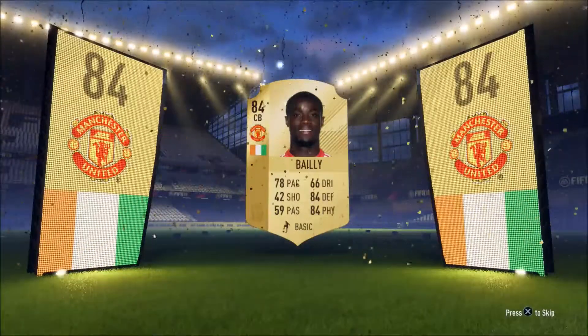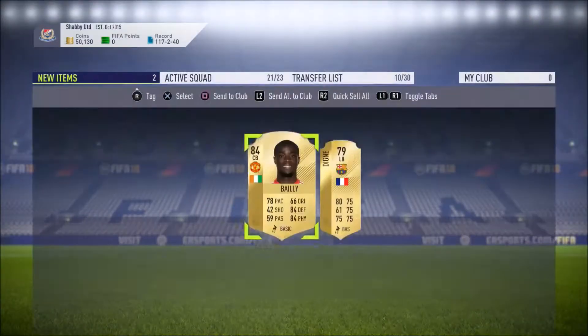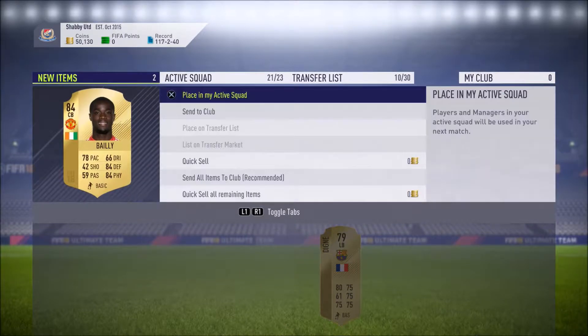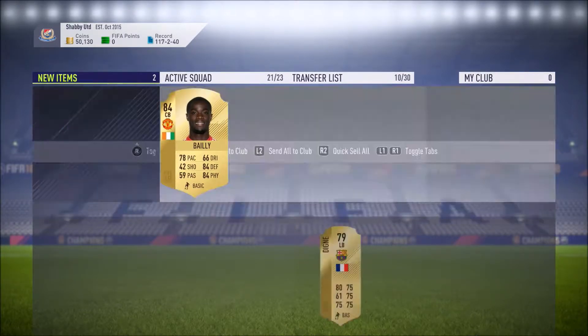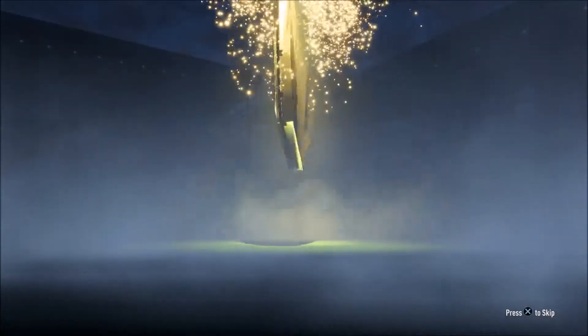Oh lovely - now that is a player I am very happy with. Very, very happy with. Eric Bailly, one of the best defenders in the game by all accounts. And we've got Diné as well. I was going to see how much he is on the transfer list, but of course he's untradeable. He's worth a good few coins. Pack after pack to get... we've got Otamendi, Bailly, and Petr Cech today - we've got ourselves a good defensive core for our BPL squad.